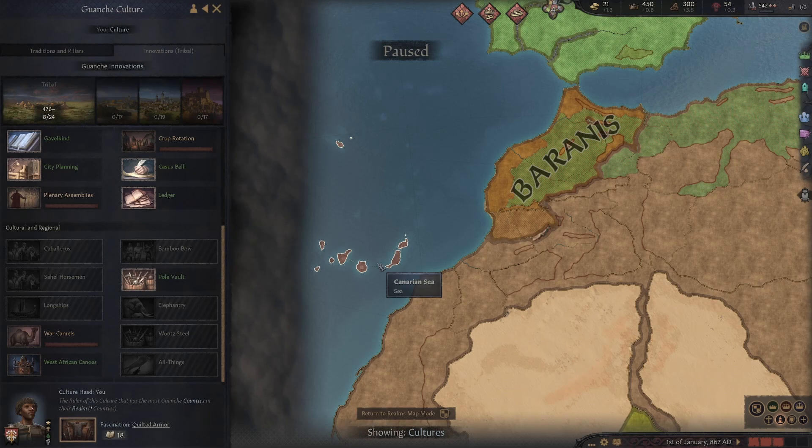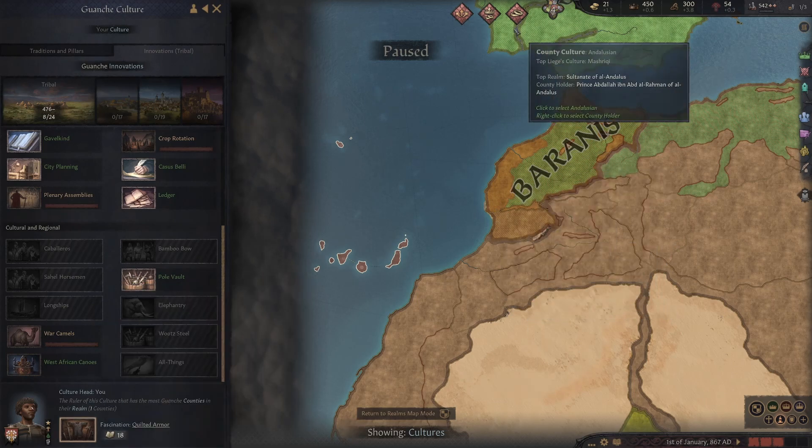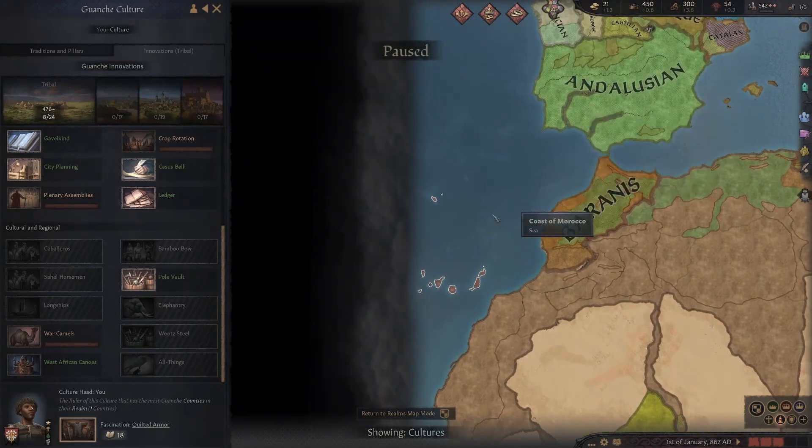Definitely with all these updates they've created a cool way to play tall on the islands, and then use your influence and tech and things like that to progress out however you want to do that. I just wanted to highlight that they start with West African canoes because it's pretty rare up here — I think West African canoes is generally just down here somewhere. So yeah, you can start here and just go raiding to your heart's content.